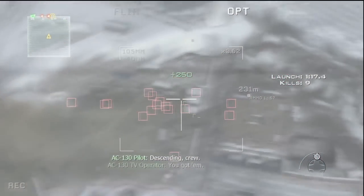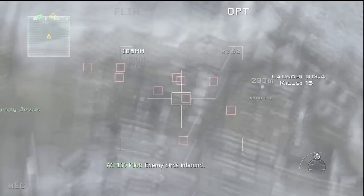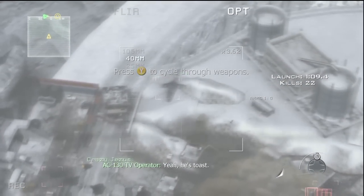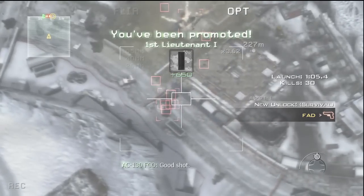When you're in the AC-130, first thing, hit the X button and get out of thermal mode, because that mode sucks. When you're in this mode, you can see all the red boxes where the enemies are. And there's Mike all the way over there, that's Crazy Jesus. I get promoted there, which is pretty nice.